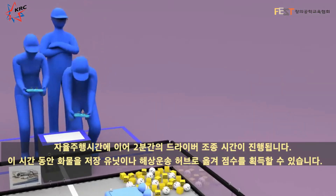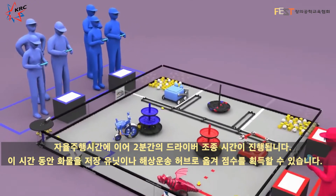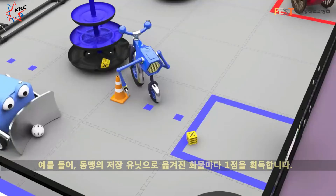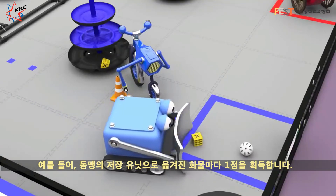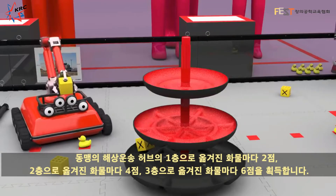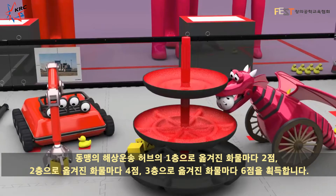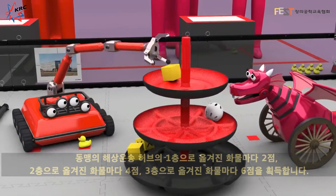Following the autonomous period is the 2-minute driver-controlled period. During this time, alliances score points by delivering freight to storage units and shipping hubs. Each piece of freight delivered to an alliance's storage unit will earn 1 point. Freight scored on an alliance's shipping hub will earn 2 points on level 1, 4 points on level 2, and 6 points on level 3.